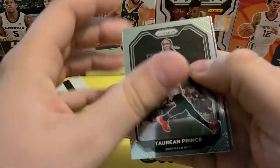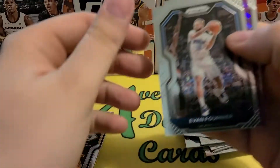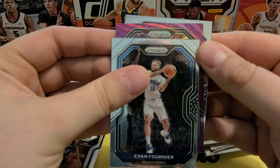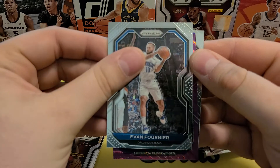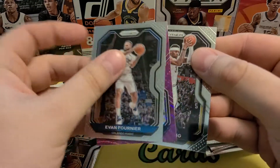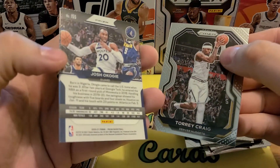Tyrese Prince. Looks like we got a purple in here — Purple Wave. Not a rookie. Timberwolves, so probably Karl-Anthony Towns. Nope, Josh Okogie. I don't believe these are numbered. Yep, they are not numbered.